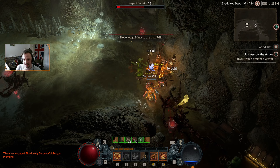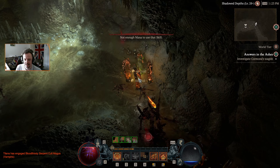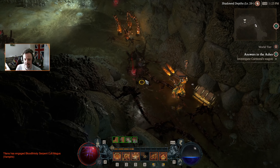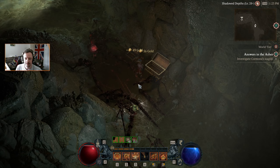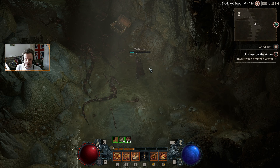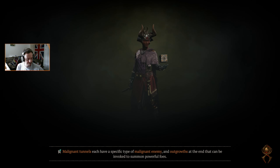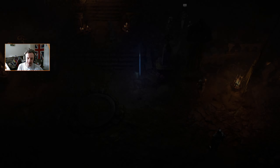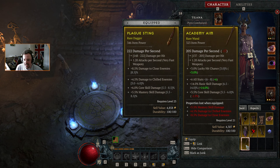Learn when to quit. We're filled up pretty good. We want to get our barrier back because we do extra damage to vulnerable enemies when we have a barrier.